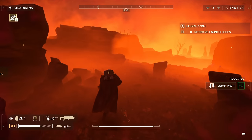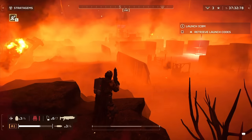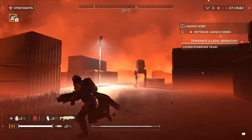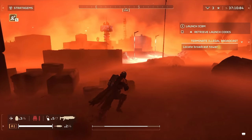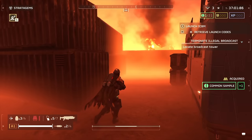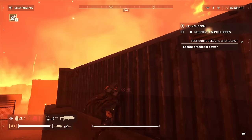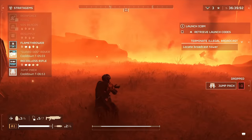Moving on we have the Jump Pack. When you first unlock it you're super excited — who wouldn't want a jetpack to fly over enemies and rain hell from above. However you can't do that. You jump a mildly okay height, enough to get on top of a rock or container, but containers can be destroyed and it takes a decent time to recharge. In theory paired with a marksman or anti-material rifle from a high vantage point you could be viable, but you'd be completely screwing your team. It can get you out of sticky situations — if you're slowed, swarmed, or a Bile Titan is about to hit you — but that's primarily all it's good for. F.